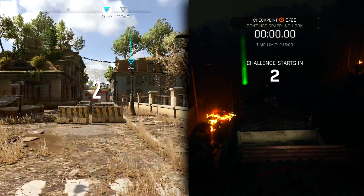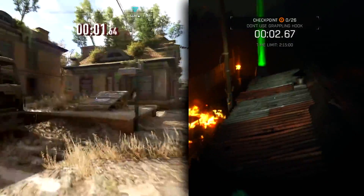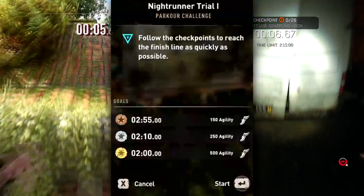Overall these two versions both work the same — the goal is to follow the checkpoints and reach the finish line as quickly as possible. One of the things that's different now is there's three tiers of rewards: bronze, silver, and gold.